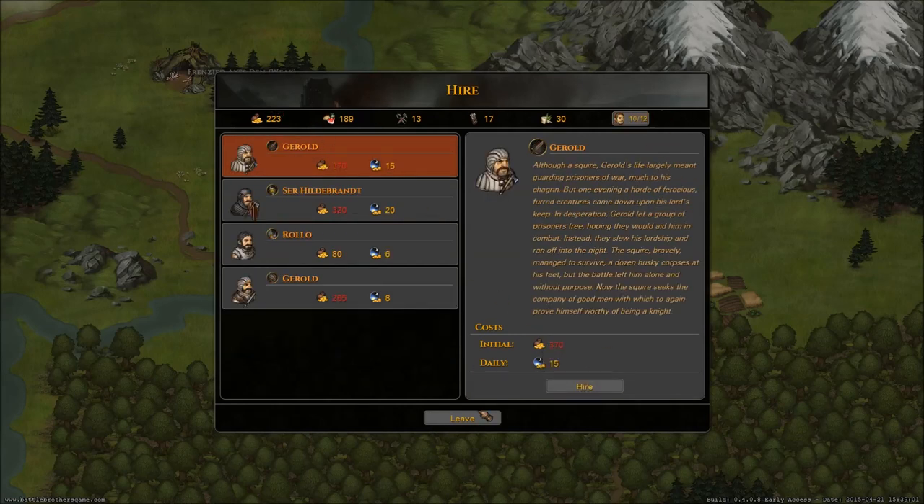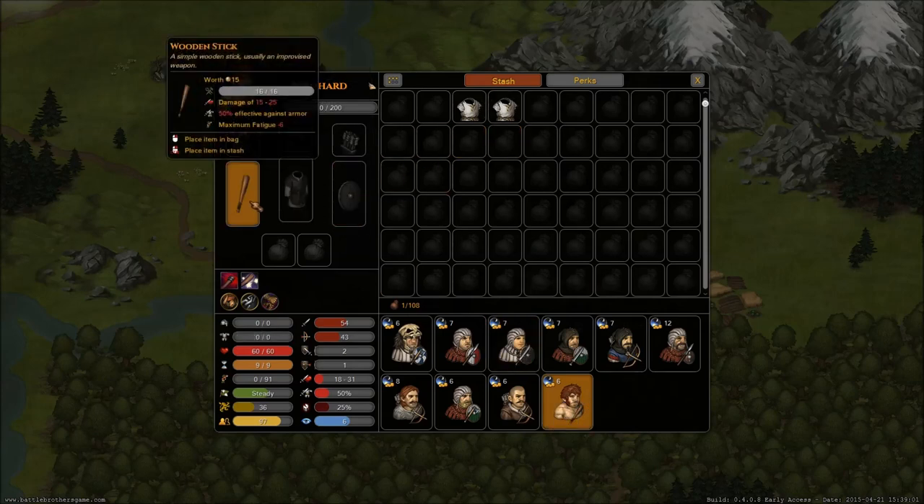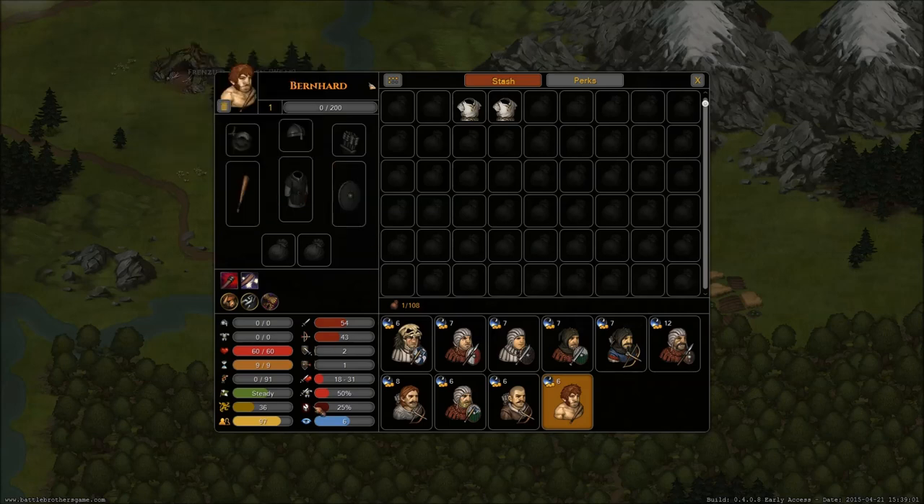I'm going to give that a shot and then go take a look at what Bernhard has to offer. He's got a club at least, and additional hit points. He's not bad — actually, he's pretty good. He's got decent melee skill. Bernhard, like a boss, completely crushing the other guy. Let's make him naked. Don't really care about the naked man part. So what we're going to do is we're going to leave and sell those items.